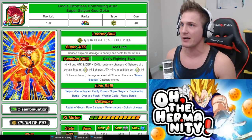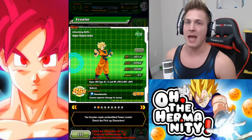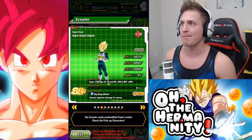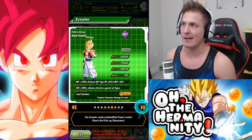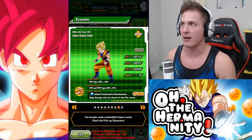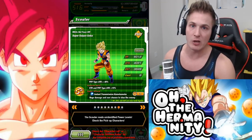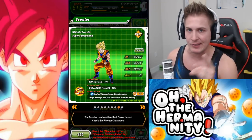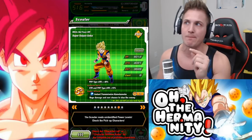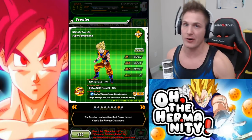The first thing we're going to talk about is the actual banner. On the banner - the Gogeta banner where Goku is on - you are going to pull a unit quite a bit. You're going to get a lot of them whether you want him or not. And it's this unit right here: White Hot Face-Off Super Saiyan Goku. You're going to want to save every single one that you get, because this is going to give you a 50% increase when trying to boost the super attack of your Goku.